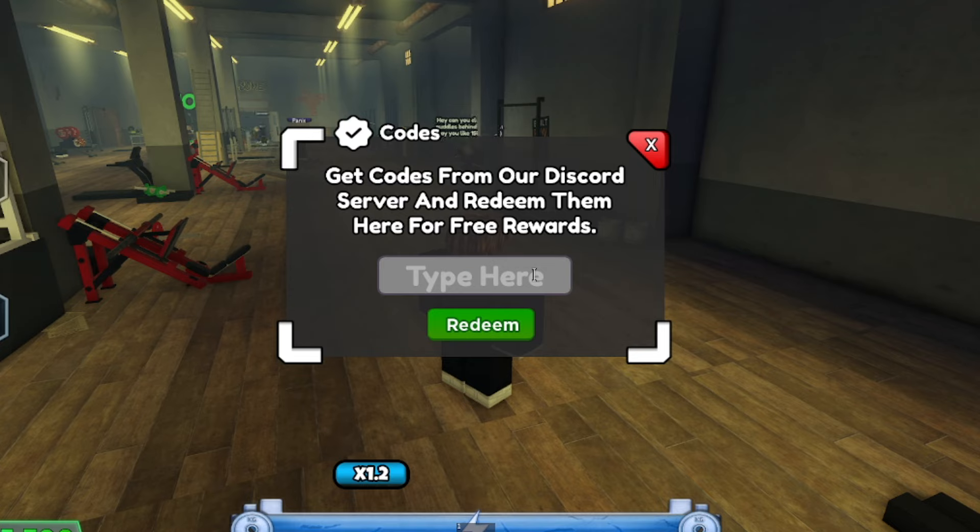The next code is 'tyfor7mvisits' — thank you for 7 million visits. Redeem that — another 1K cash. Then we have 'update1' for this new update — another 1K cash. Make sure you get those for yourself.